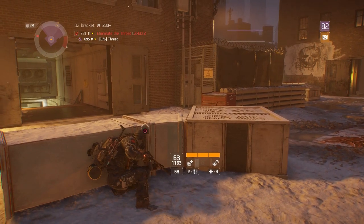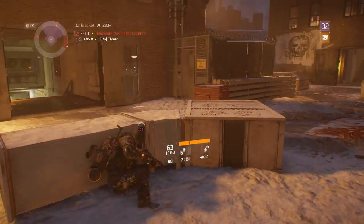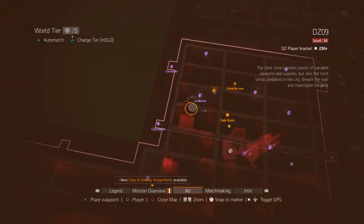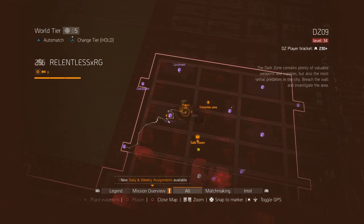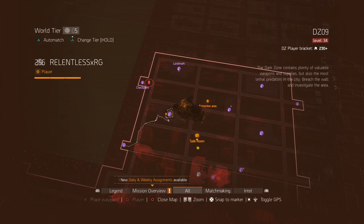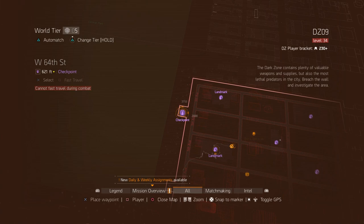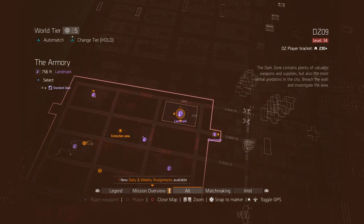You'll be teleported to the nearest safe house. I just want you to be aware of that since you're in close proximity to the checkpoint and also a safe room. If you're chasing rogues in this area and they suddenly disappear — such as during a manhunt — then chances are you need to go check either this checkpoint or this checkpoint. It's more or less a 50-50.